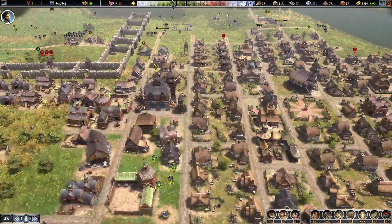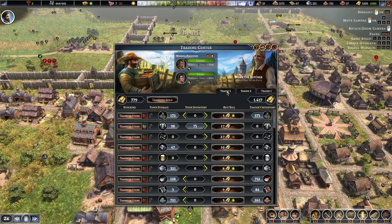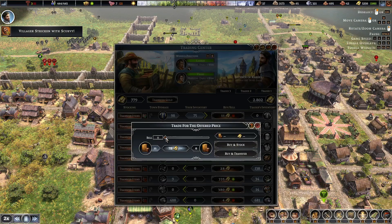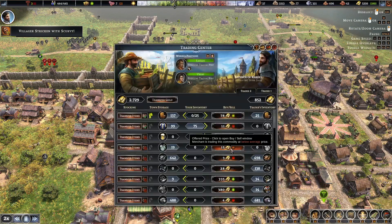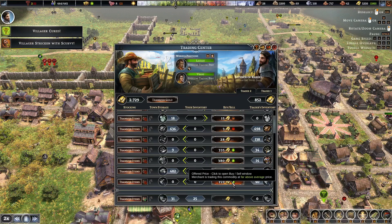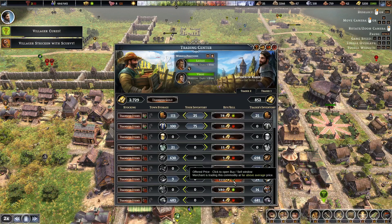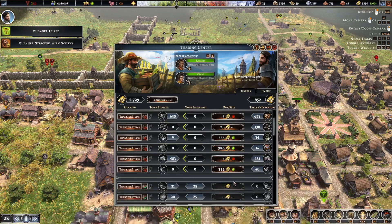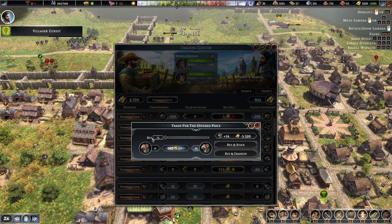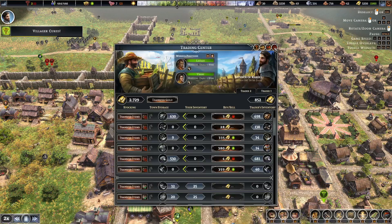Another merchant arrived. He wants to buy some furniture for a very good price — let's do that. He has iron ore but we don't need iron ore. We could get some armor or some good pikes — not sure. We could use some armor I guess, but it's really expensive, so not going to do that.